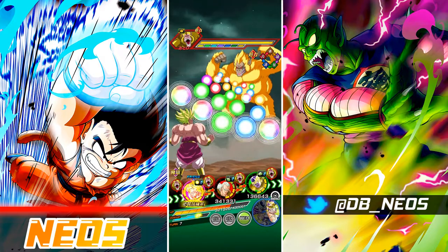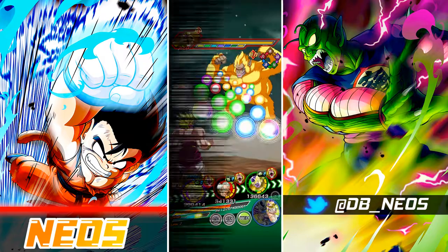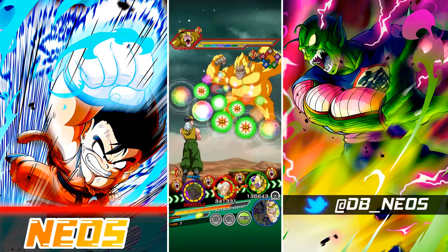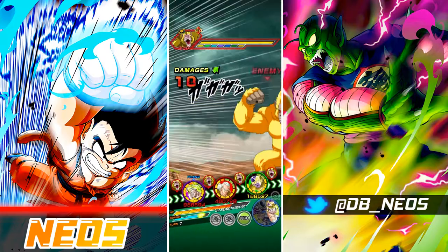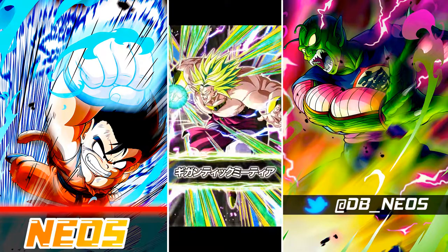This was a bit of a tricky stage — another one of these stages where I suffered just because this Golden Great Ape Goku can hit very hard. I did go ahead and pop the active skill there for Broly just because I wanted the damage. My concern was that I needed to finish the Golden Great Ape Goku just before we get to Dokkan mode.